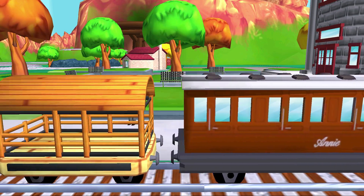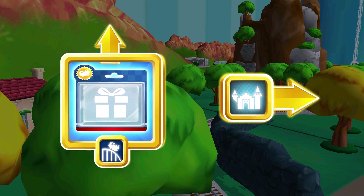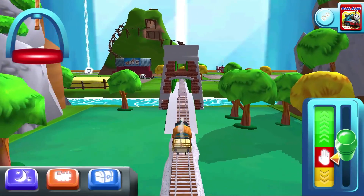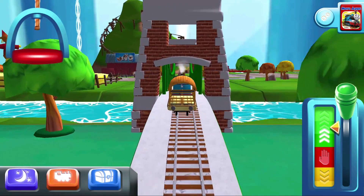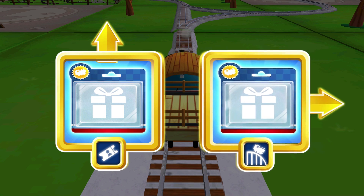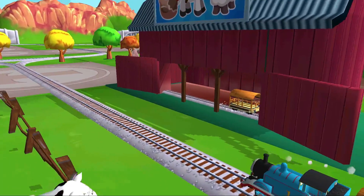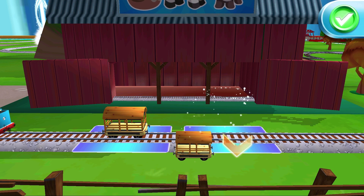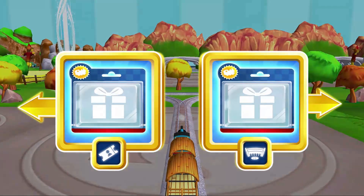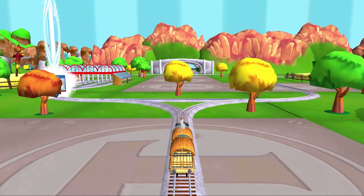The passengers have all reached their destination — thank you very much! Where should we go next? Forward leads to the crazy coaster mountain, right leads to the haunted castle. Next stop, crazy coaster mountain. Forward leads to Knapford Station, right leads to the crazy coaster mountain — Knapford Station is just ahead. A new wagon — your engine would love to pull that! Where should we go next? Left leads to Knapford Station, right leads to Tidmouth Sheds — Knapford Station is just ahead.